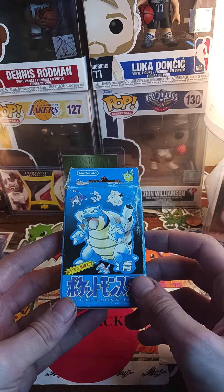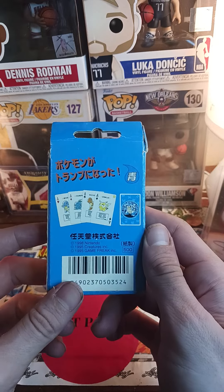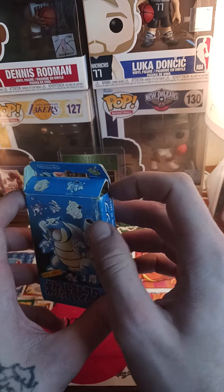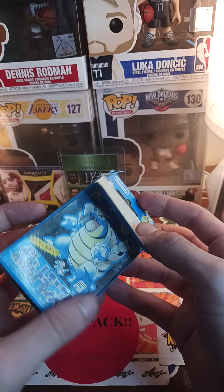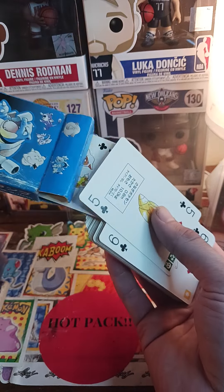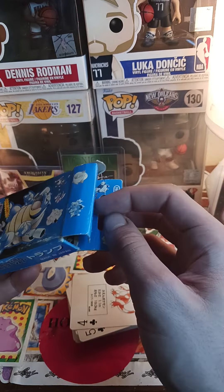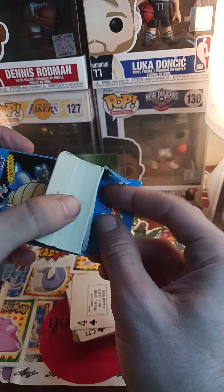Alright guys, welcome back to Budget Card Breaks, and today is an exciting day. We got the 1996 Blastoise Poker Pack. If you follow my channel, you know I have opened up the green pack, and the only crucial Pokemon I'm missing is Charizard and Pikachu, which both of these cards are supposed to be in here.